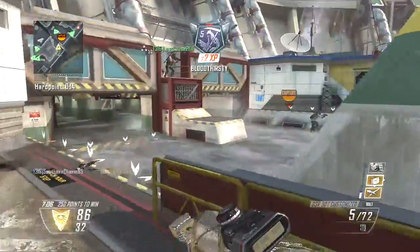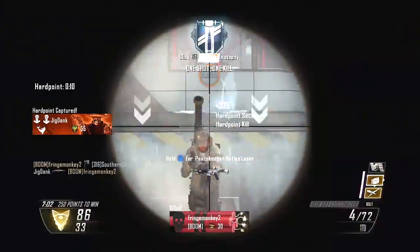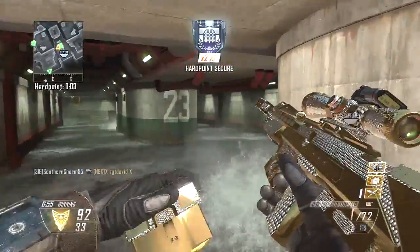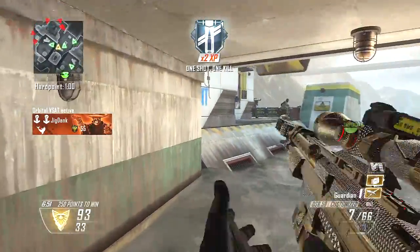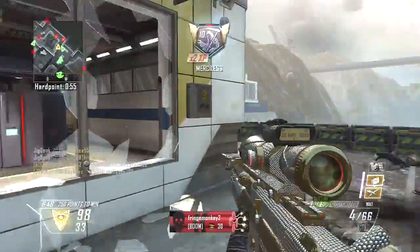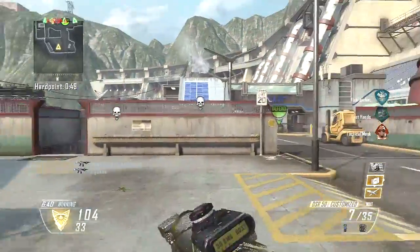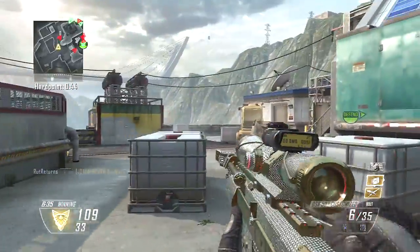Another map that came out is Mirage. That one — I didn't start off liking it and then hate it. It really started off with me not liking it at all. I thought it was an ugly map and just too easy to die on, because I like going for streaks and I would just always die. But now playing it more in Ground War and all, it turns out it's actually a pretty decent map as well.